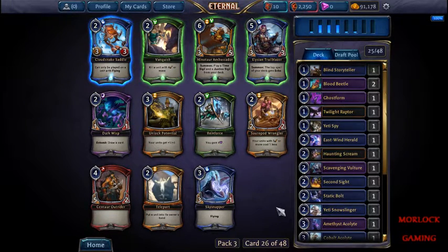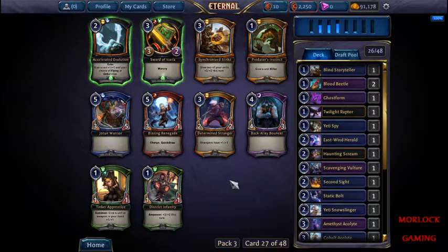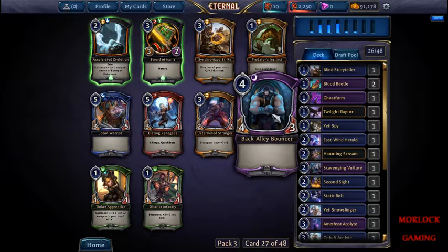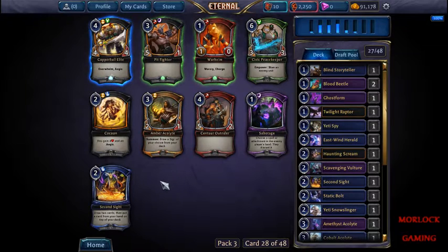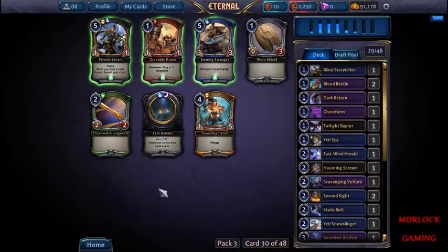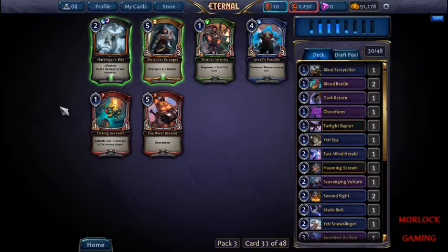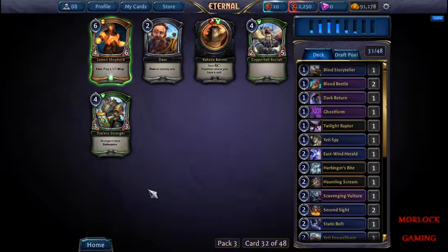We have an amp, we have the 3-1 flyer, top spell of your deck gets echo, and then can only be played on a flyer giving it plus 3 plus 3. I'm just going to take this 3-1 guy. I will take this 4-3 bouncer. We'll grab another second sight. There's a dark return - I was waiting for another one to come back. We'll just grab another one of those and get the deal damage to one.